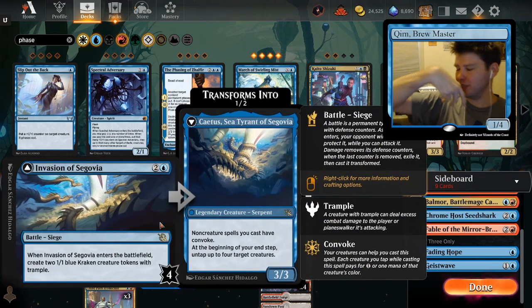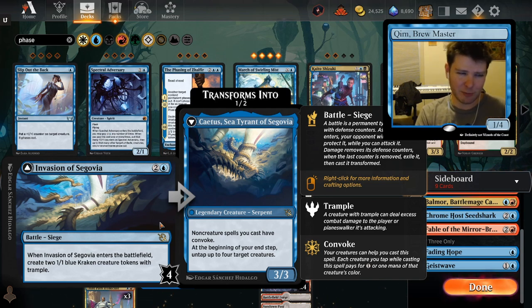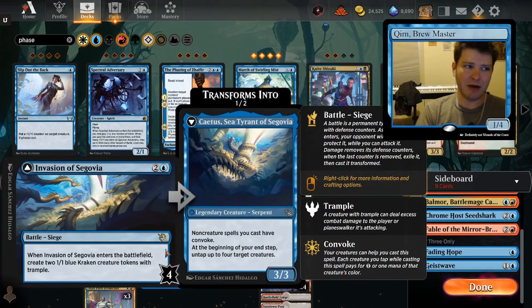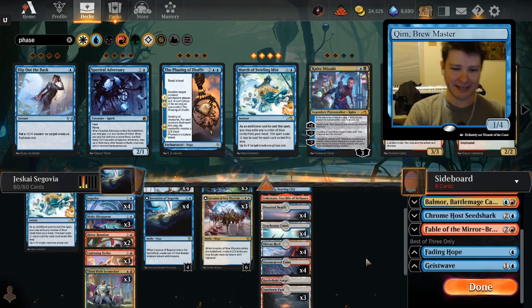Fading Hope and Geist Wave basically bounce — I didn't end up playing bounce in this deck, although Geist Wave is very good with Invasion of New Phyrexia so you can bounce it back and make more Knight tokens. Fading Hope is a cheaper way to play that bounce effect so you could use it as protection for Monastery Mentor, but it doesn't feel great because you have to recast the Monastery Mentor and you want to be casting non-creature spells. The other one-mana option is Slip Out the Back, which gives one creature phase-out — that would be very viable to play instead, but March of Swirling Mist is already playing that purpose. Between four March of Swirling Mist, three Make Disappear, and four Invasion of Gobacon, that's quite a lot of potential protection for both your Mentor and your Invasion of Segovia. People aren't playing battle removal, at least not yet, and even if they did, we wouldn't care because we hadn't invested in flipping it just yet.